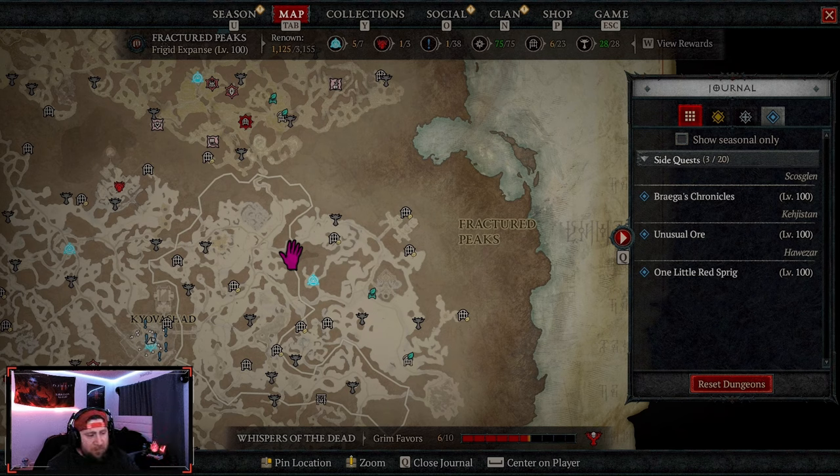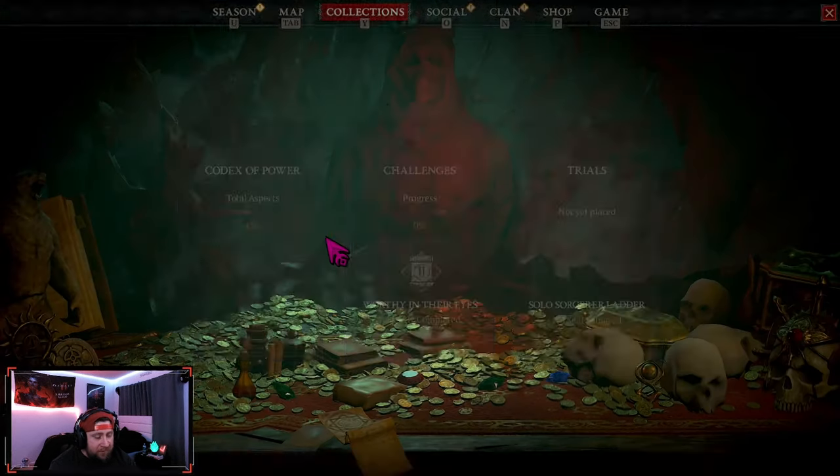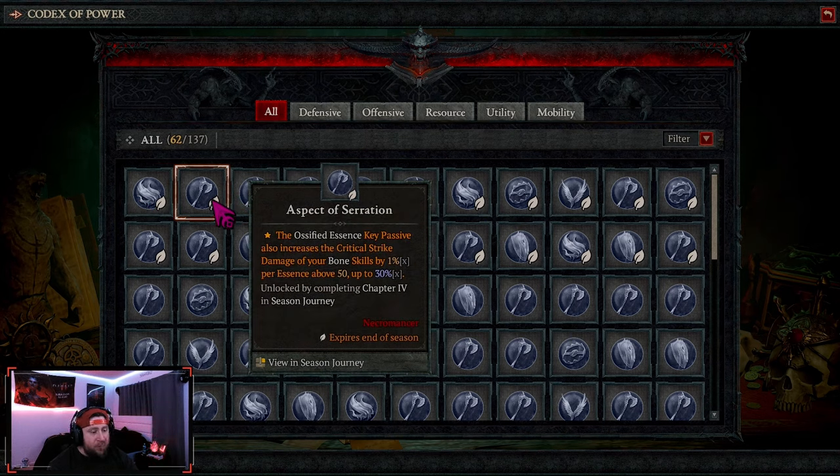Just to recap for experienced and new players: you get these from completing dungeons. When you complete a dungeon, you're going to get an aspect — for example, the Blood Bath aspect, Blood Surge's Nova echoes again after a short delay. However, when you get these codex powers they are at a bare minimum roll, so for example with Ossified Essence you get the minimum roll of 30.